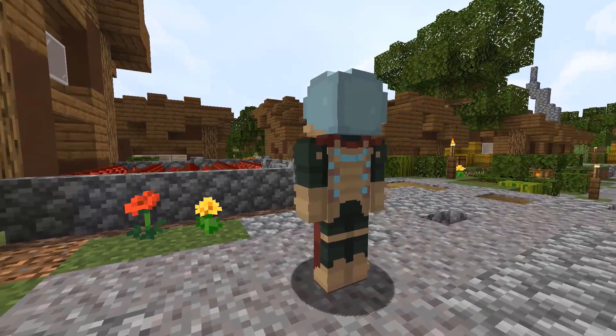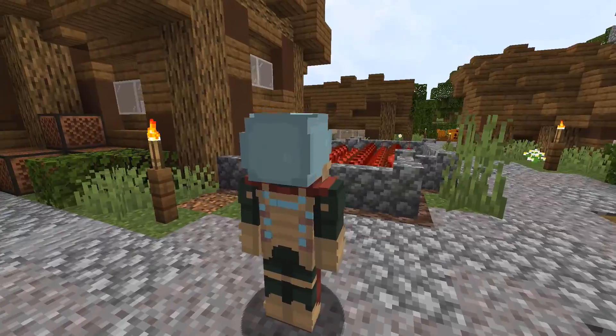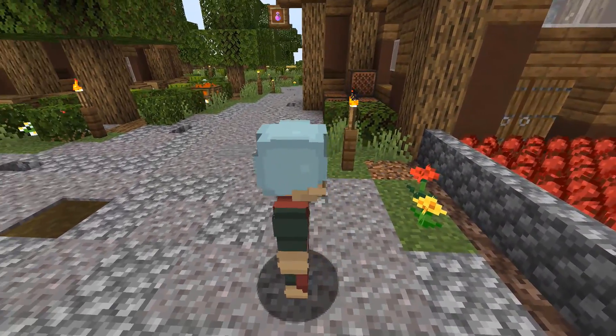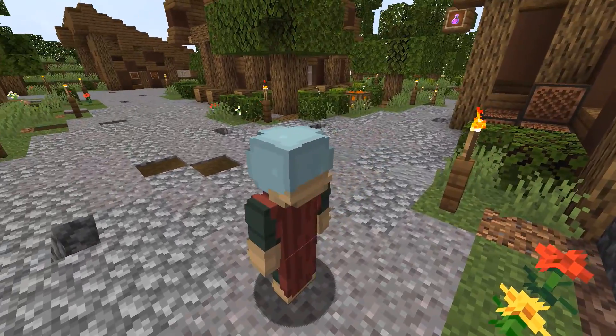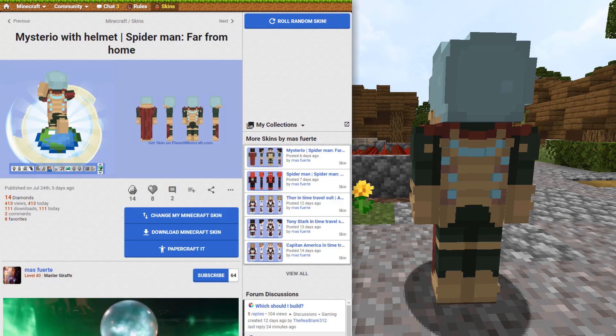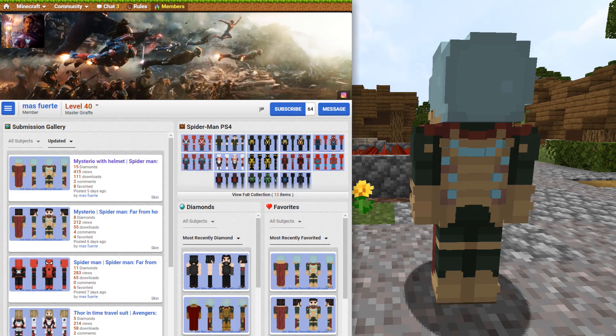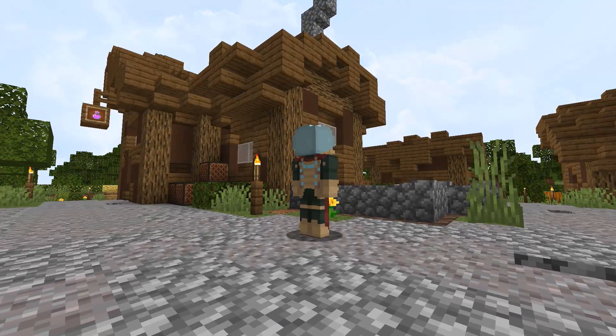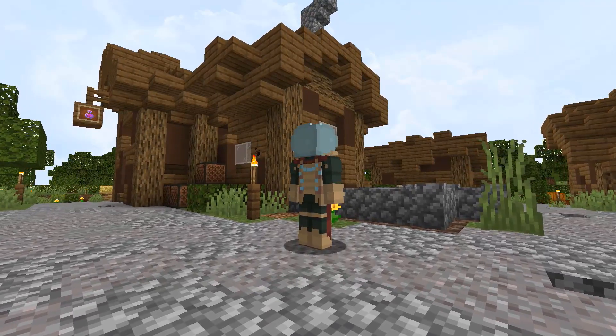Jumping into the final 5 skins of this video, we have a skin that I found on PlanetMinecraft. This skin is based off of Mysterio from Spider-Man: Far From Home. In the 5 days it's been on PlanetMinecraft, it has 413 views and 110 downloads. It was created by Moas Puerte. The addition of the helmet on this skin is great and it's just a really well-created skin.